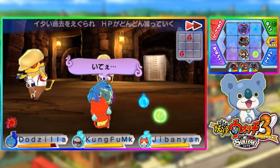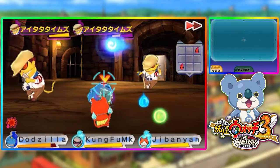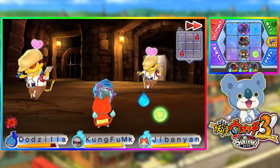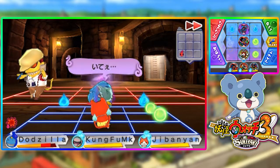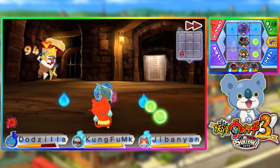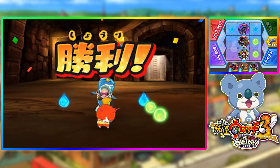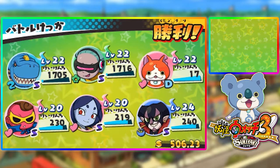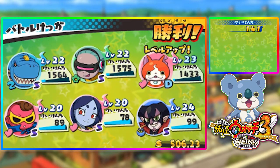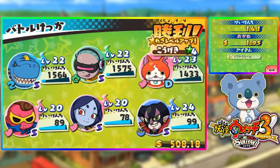Just take them down and do your thing. We are increasing our chances of befriending them, even though we kind of don't really need to do that. We got some experience and Jibanyan leveled up. We also got some ice cream, so that's cool.